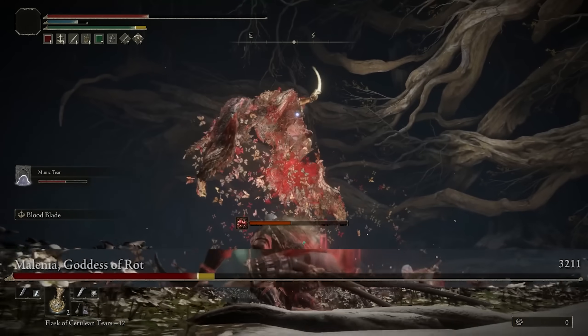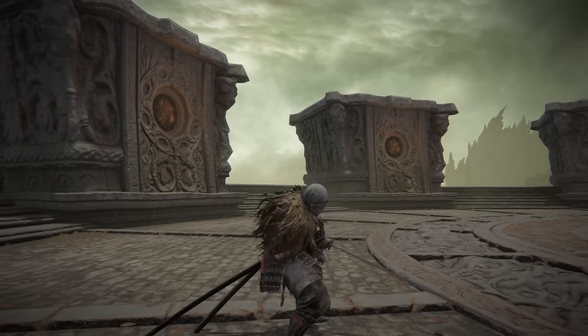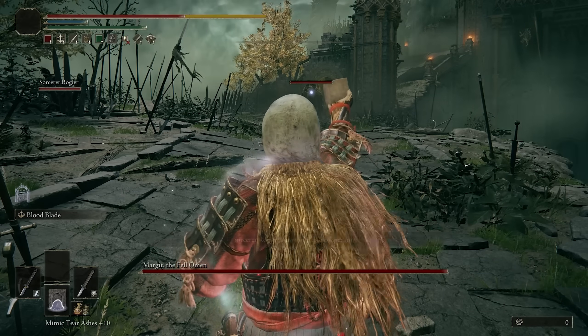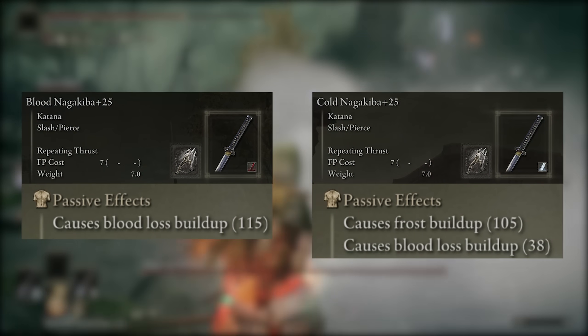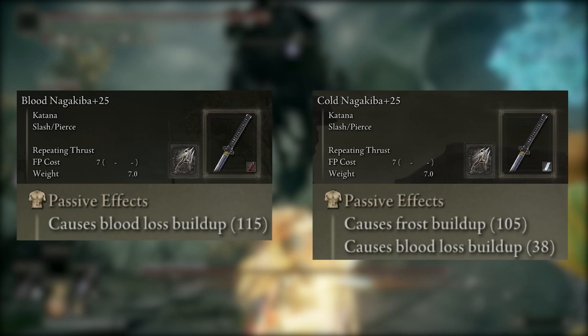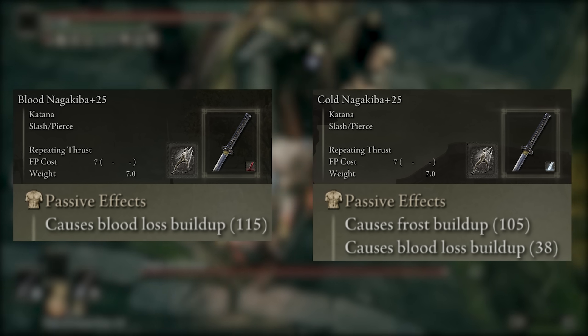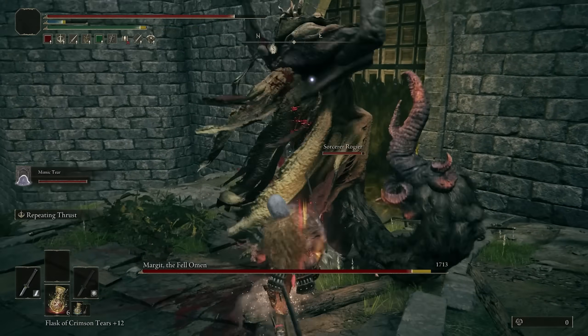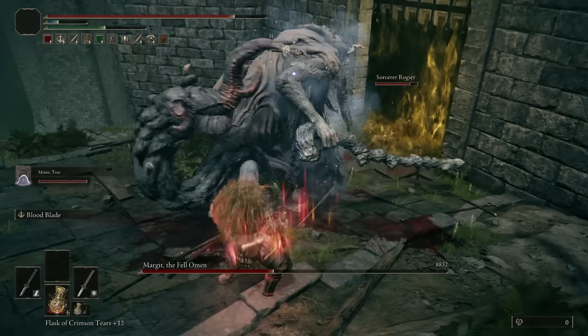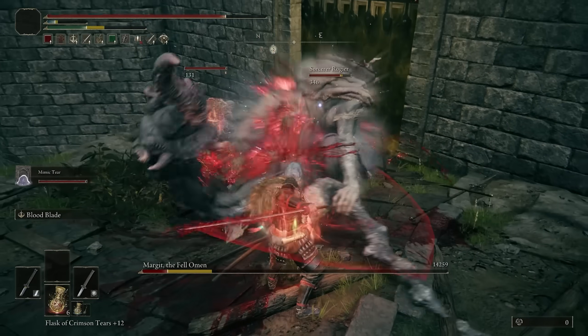The best one we can use in our offhand is the Nagakiba. Regarding the affinity we place on it, we have two options that work amazingly well: the cold version or the bleed version. With either one you choose, you'll have a good amount of buildup — 105 for frost and 115 for bleed. Despite that, it's still going to take quite a few hits for us to proc either one of those effects.